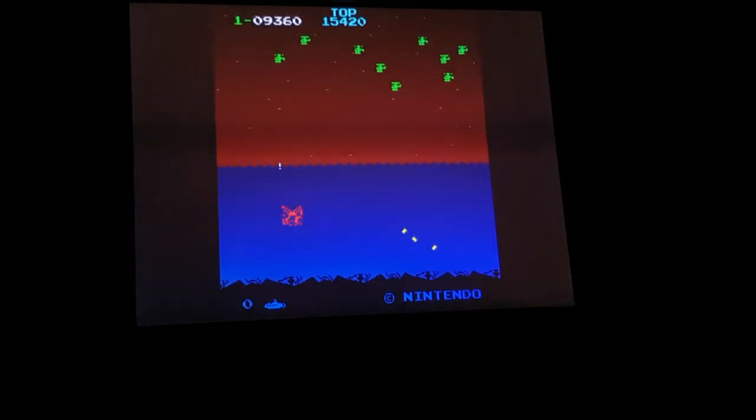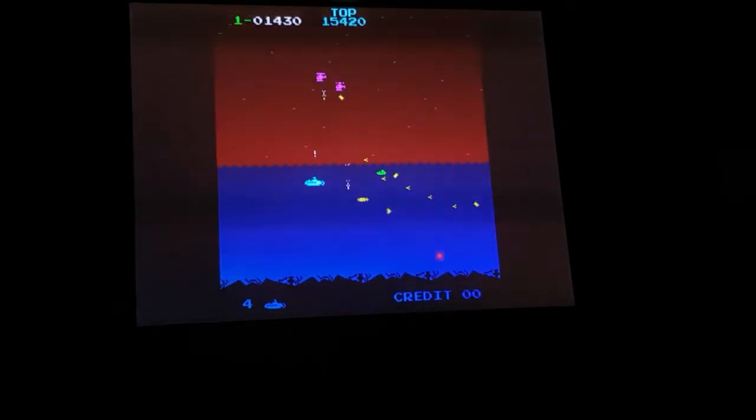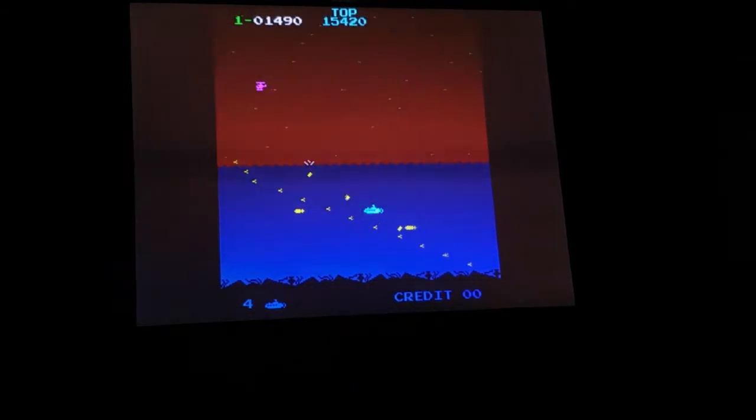It's probably easier to show you than to explain, so we'll put in a credit and see how we go. As you can see, the idea is to shoot all of these helicopters. The first level is relatively simple. After you shoot them you come up to the white ones, and when you're about to shoot the last one you'll get some things appearing on the bottom of the screen. You have to watch out for the really fast missiles that will come out and attack you. Try to stay in the center of the screen.